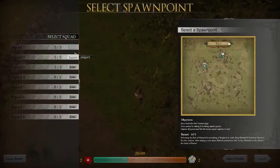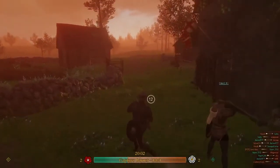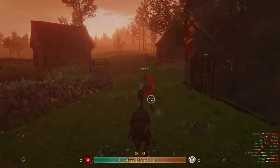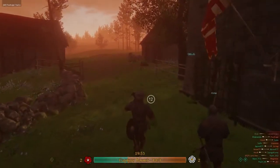Now the crossbowman features an active reload which I want to show you. We're going to go ahead and join squad 2 and we're going to spawn on my squad leader. Now as you can see, I'm trying to reload and I missed it there. As you click, you can wind up quicker. So if you can hit quickly, you can reload faster than if you were to wait.